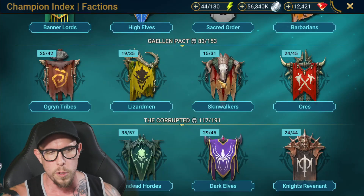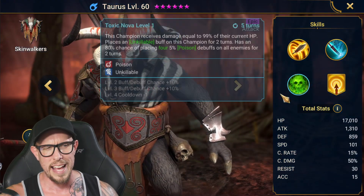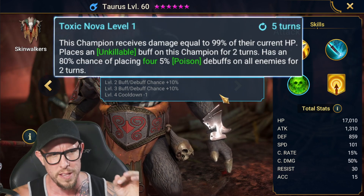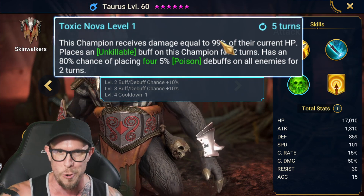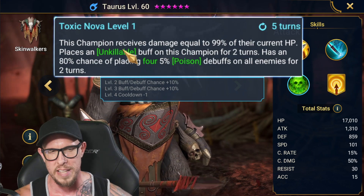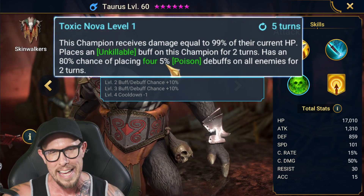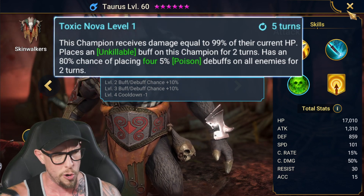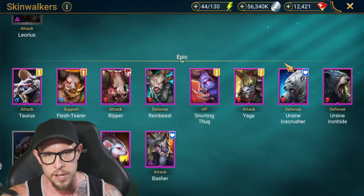Next up is kind of an old-school champion: Taurus. Taurus has his A3 Toxic Nova, placing four poisons. He's sacrificing 99% of his HP to do so, but he does have unkillable for two turns, so you have some time to heal him back up. You can't get much better than four poisons on just one turn in one ability, so Taurus is a very, very good option for Dragon's Lair.